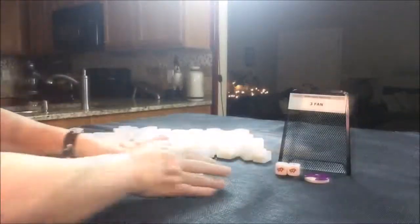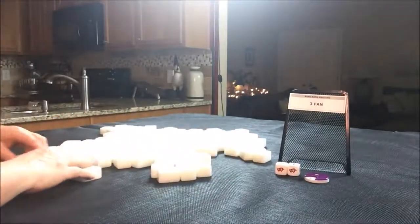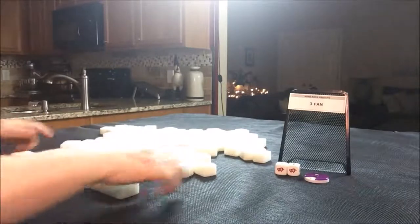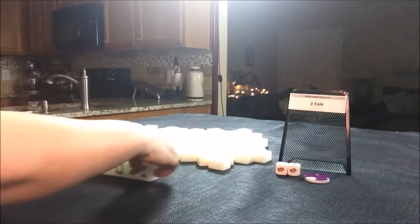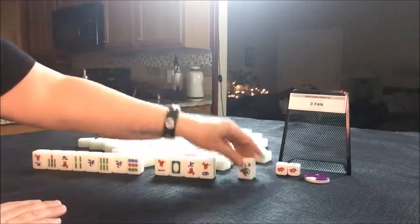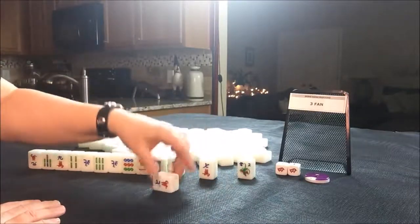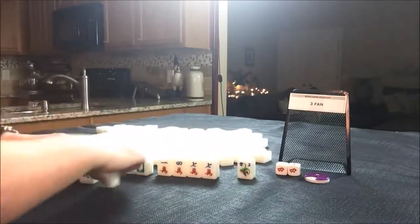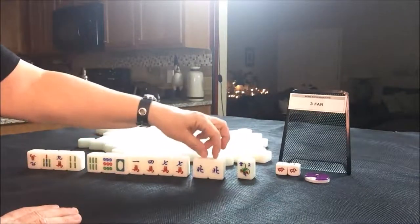North. As non-dealer, we get 13. We are seat 4. We have a 2 flower — that won't bring any score. But let's see what we can do. We need 3 fawn minimum. Pair Norths — that's our seat wind, so that could potentially bring a fawn.